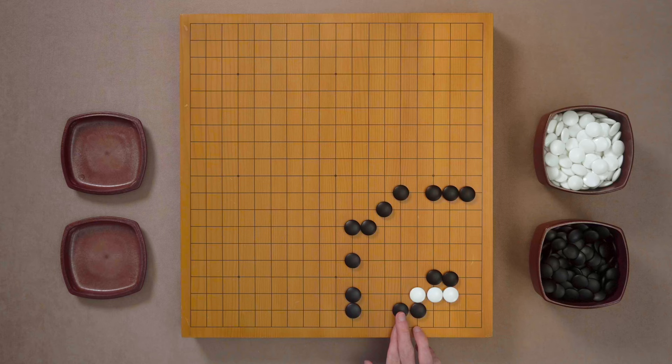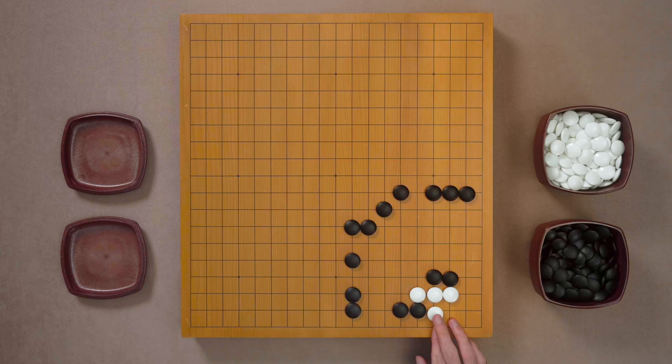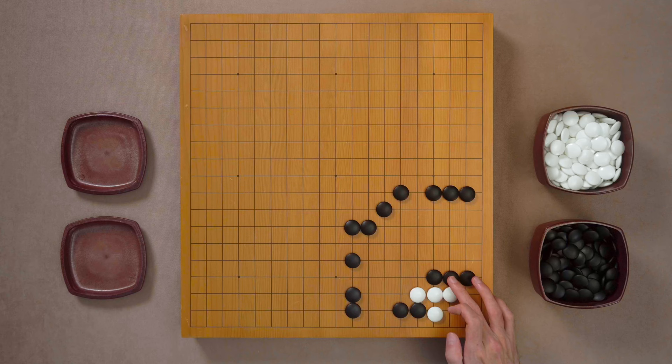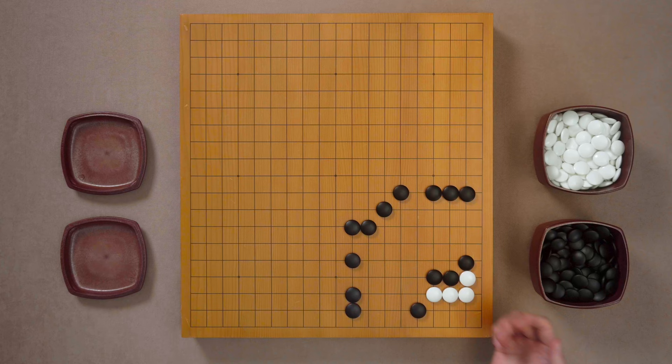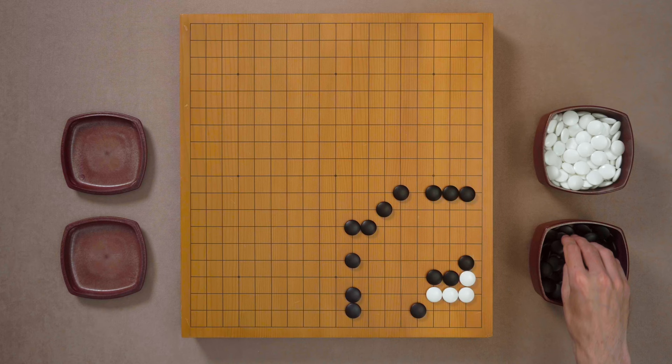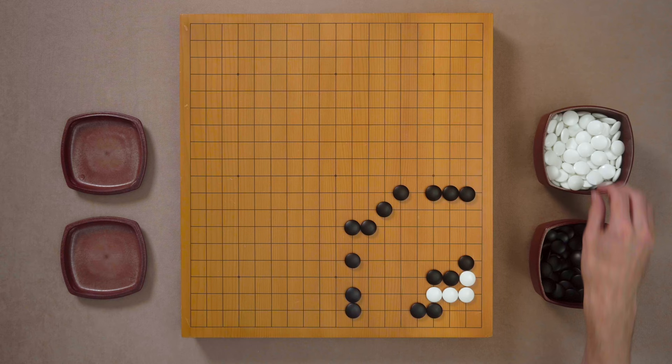White only has one eye in the corner. White can get it like this, but there's not gonna be a second eye. There's no way for White to get a second eye next to the wall. So Black can just extend, and this is only one eye — White can never make another one. If White tries to hane, we block, and if White connects, we're not afraid of any cuts here because all the ladders work for Black. Black can simply push inside. Again, only one eye in the corner for White. If White cuts, just extend.